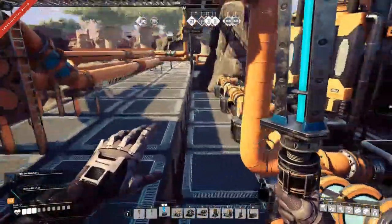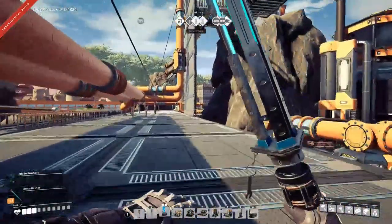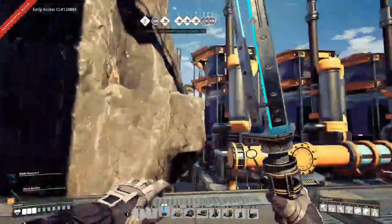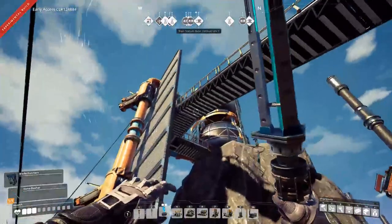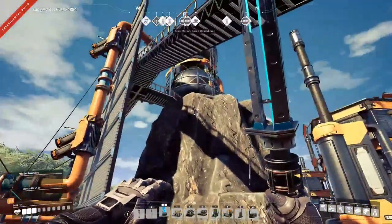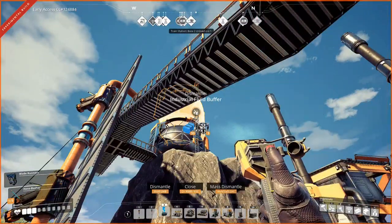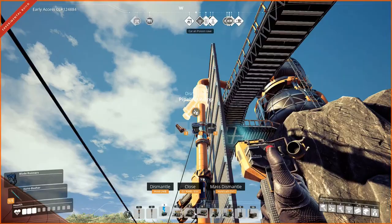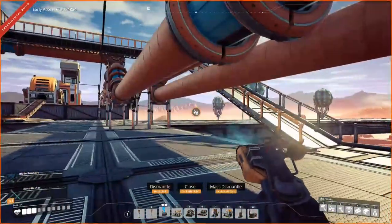I've got here the copper steamrolled recipe, a total of 600 water per minute running. The ingots are over there and the other ones are over here. And I'm trying to make this whole system here with only one set of pumps. That top one is being fed by a pump system from three water extractors down there all the way over there at the ocean.